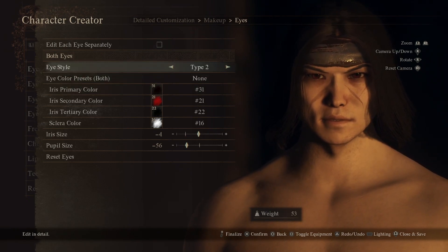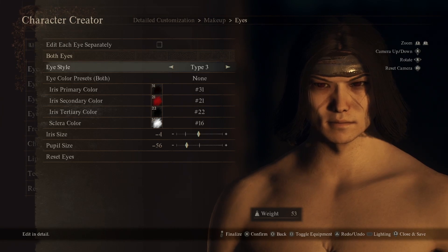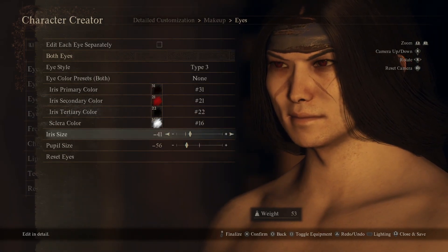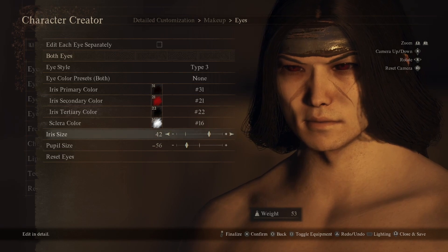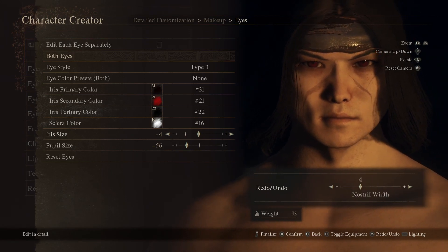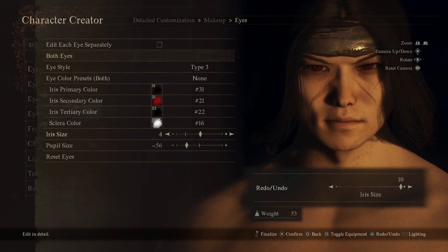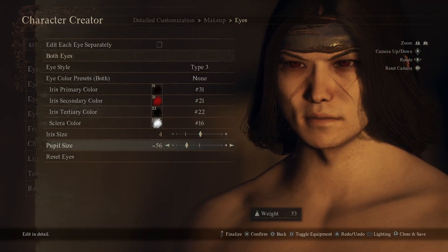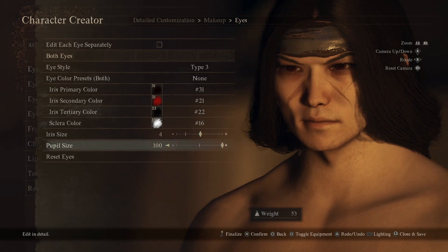These are the more realistic looking eyes, and I think I chose that one. There's so much stuff you can do — you have the size, which is crazy. You can make it more realistic looking like that. I don't even know what size I had it on; it might have been like four or something. I'm guessing it was on 10. But anyway, this is on negative 56 — these are the types of things you can do. Look at this, absolutely insane.